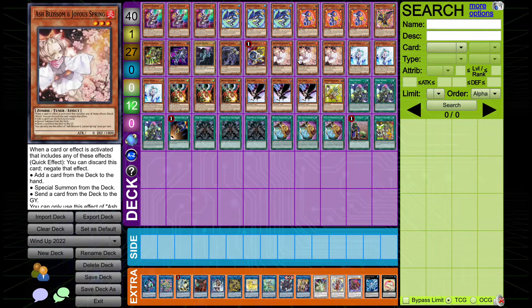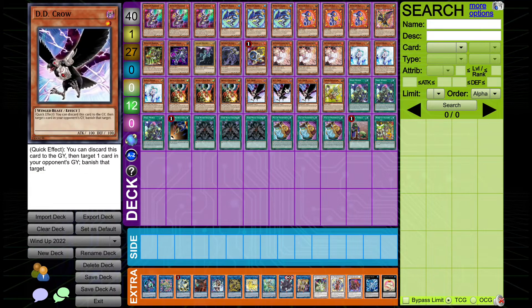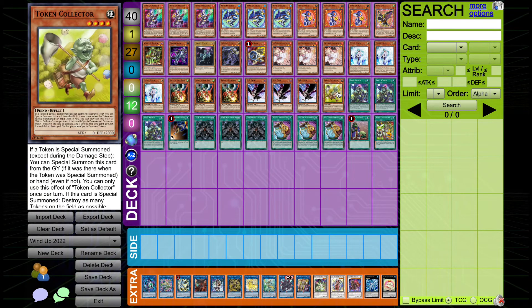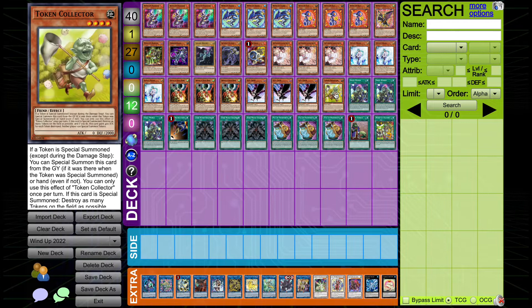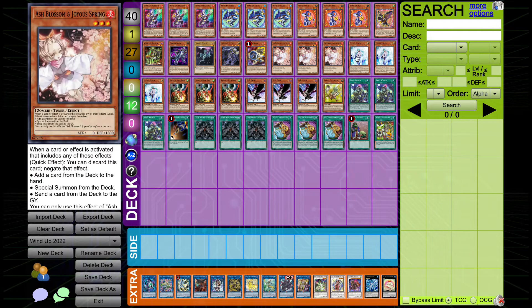I'm then playing a load of hand traps — three Ash, three Veiler, three Droll, three Dedecrow. The Wind-Up engine is very small, so I needed something to pad the deck out. I'm also playing one Token Collector, primarily as our Small World bridge. Token Collector is probably the best Small World bridge for this build — it has zero attack, so you can tutor into it from almost all hand traps other than Dedecrow. You can go from Ash to Token Collector, and because it is a level 4, you can go to either Wind-Up Magician or Wind-Up Shark. It's also Earth, so you can go to Wind-Up Wrap. This searches pretty much the entire deck via Small World, as long as you have a hand trap.